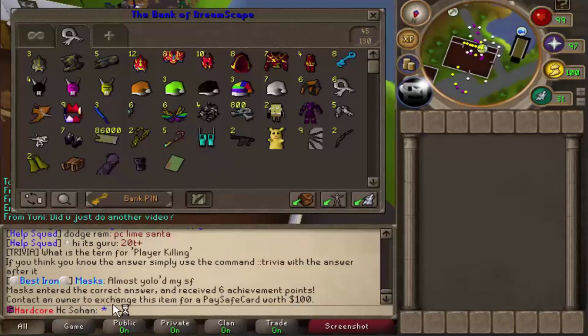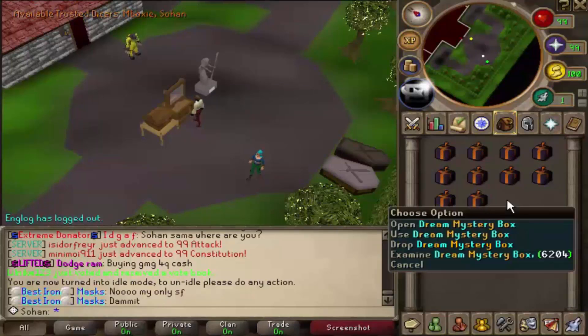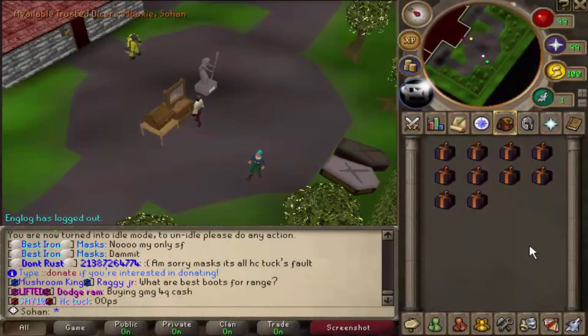The rarest stuff: two flippers, a sled, dream legs shard, dream helm shard, and most of all a hundred dollar PaySafe card. If you examine it, you can contact an owner to exchange it for a PaySafe card worth a hundred dollars - you can actually make real life money from this game! I'm going to do that. I'm also going to be giving away 10 of these dream mystery boxes - to enter, like the video, subscribe, and comment your in-game name. Make sure you log in and register first or someone could take your account name.